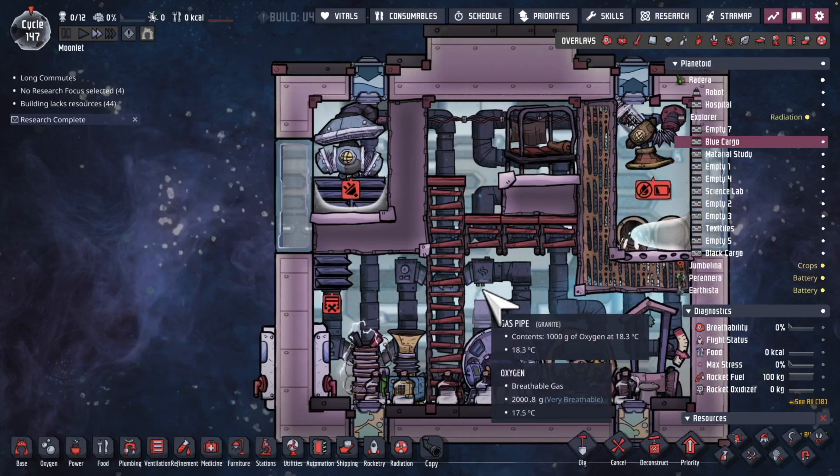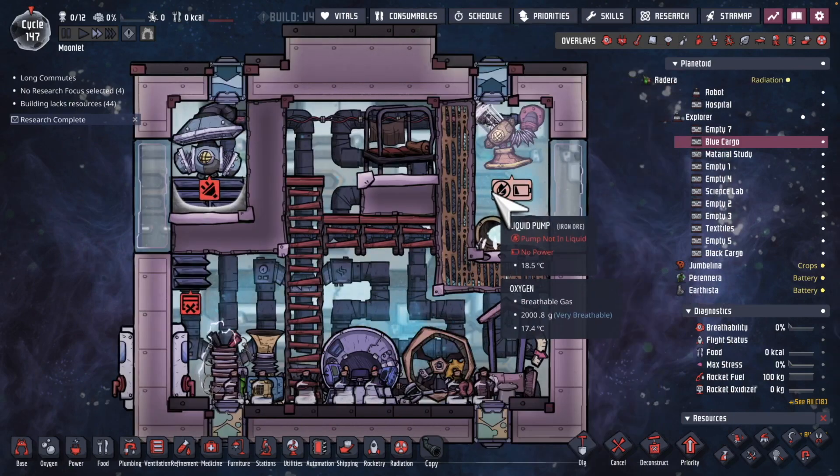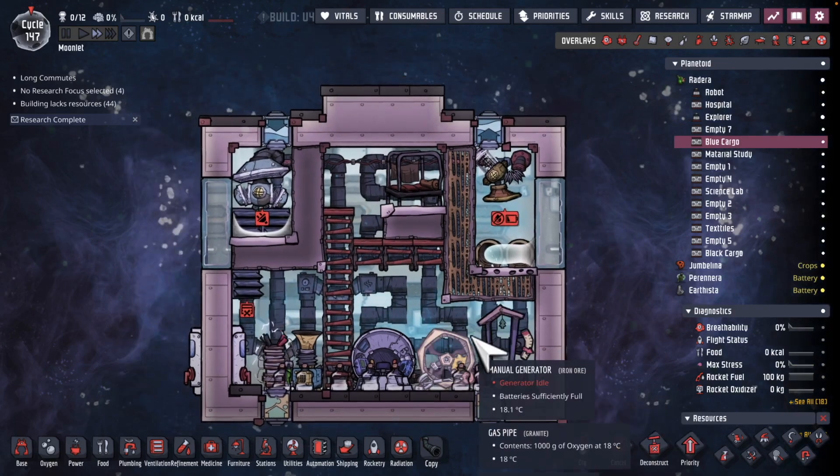The idea is when this rocket arrives, it's going to have tons of water and tons of oxygen for use. Very useful.